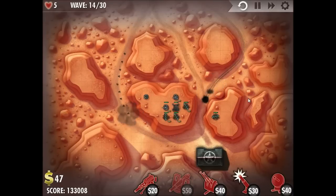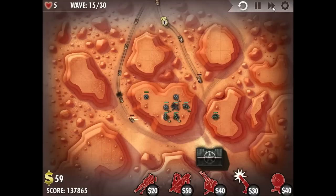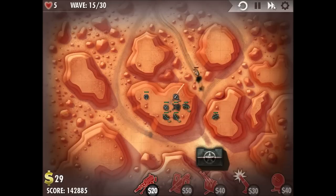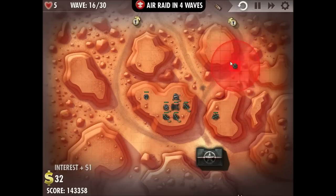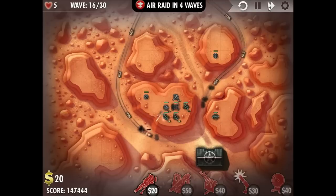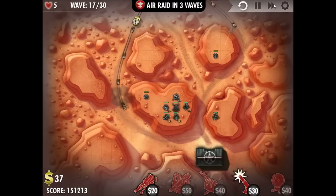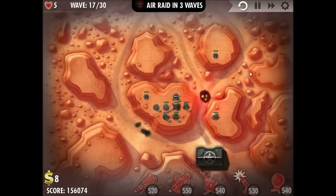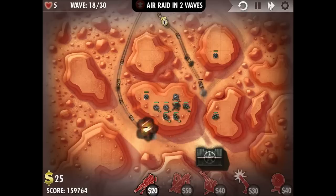We're putting a sabotage turret to the side there to slow down enemy units coming from that side — we do that to kind of manage the flow of enemies. Air raids are going to be coming up on the 20th wave out of 30. Another sabotage turret to the top right to slow down units coming from both paths up there. So now we've got all enemy units being slowed.